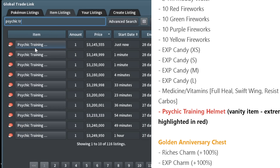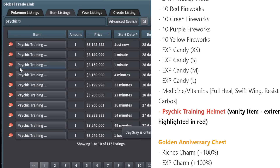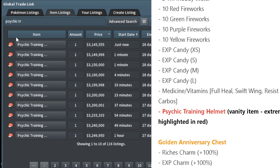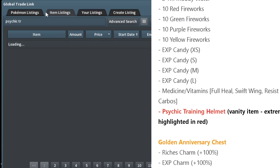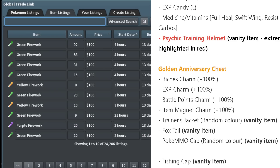The Psychic Training Helmet has apparently been found in the normal anniversary chest, which is kind of surprising to me. I thought this would be golden chest specific. But you can actually get this ultra-rare event item in the normal anniversary chest — very cool vanity, incredible. Super excited to see that one.